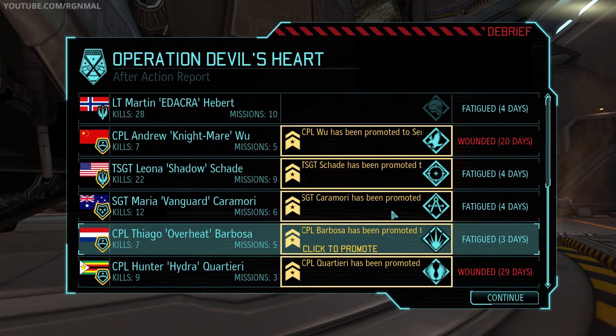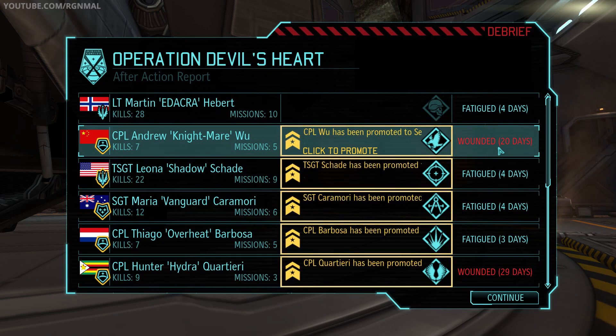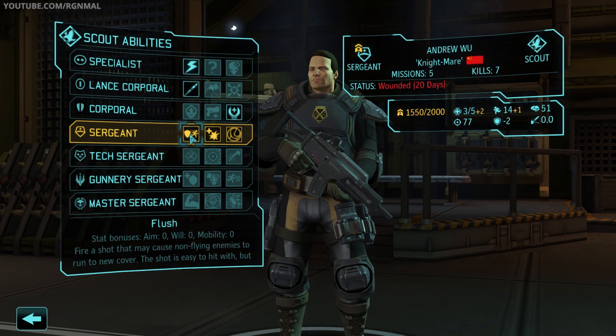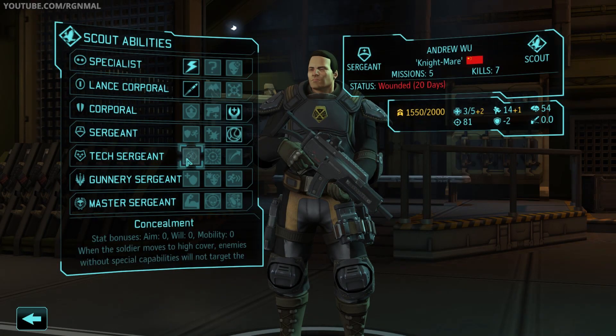Okay, so wounded for 29 days — that's not so great, but it'll be all right. And wounded for 20 days, which seems like a lot, but remember we're playing on Dynamic War, so that's like an 8-9 day deal there. It's not really as bad as it might look. Okay, so let's do these promotions. Flush, Aggression, Battle Scanner. I really do like the idea of building Concealment Scouts that have Battle Scanners, since you can actually throw a Battle Scanner from Concealment. So I think I'm going to go ahead and do that — grab Battle Scanner for Andrew, and then next level we'll get Concealment, which will be pretty nice.